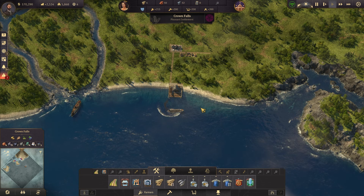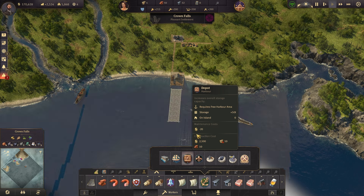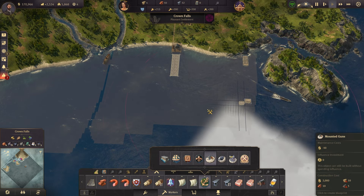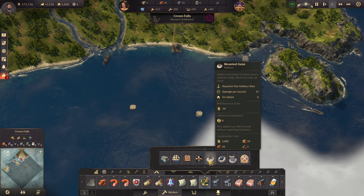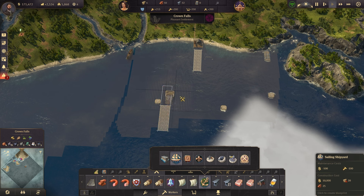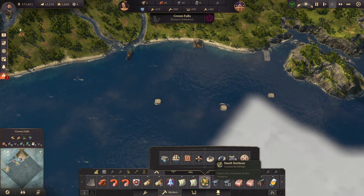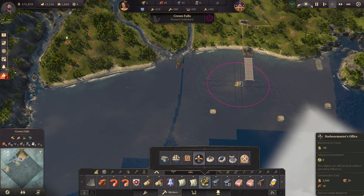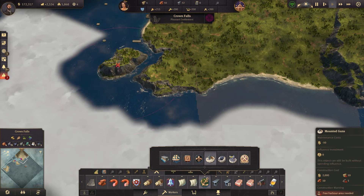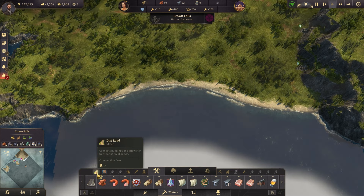Each island has multiple harbor areas. As you go into workers, you'll see there are lots of harbor options — depots to increase storage capacity, defenses to hedge against war with mounted guns, and shipyards to build ships. The main thing to know is that the area highlighted in white is where you can build all of these harbor buildings. On an island like Crown Falls, you can see there are multiple white highlighted areas where harbor buildings can be placed.